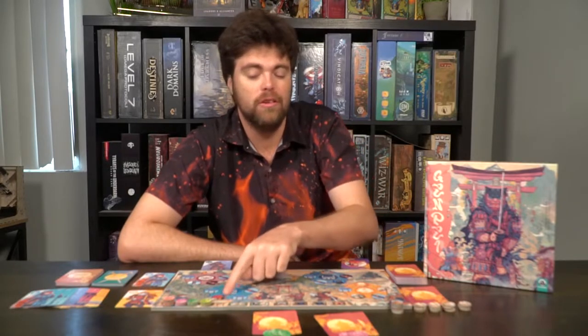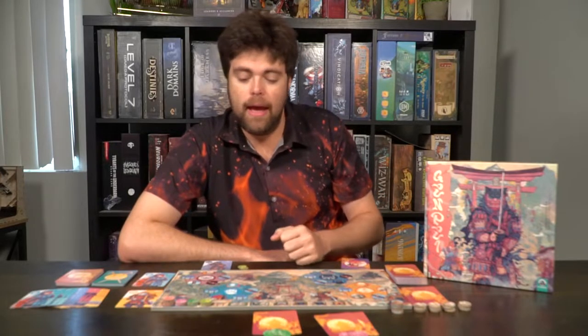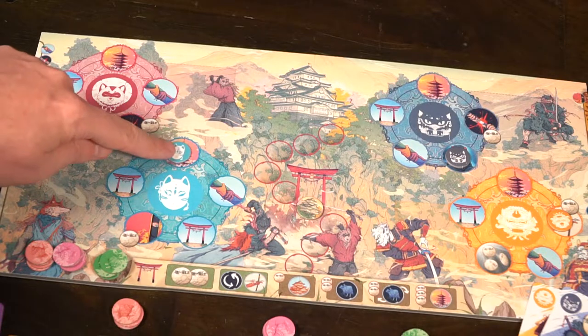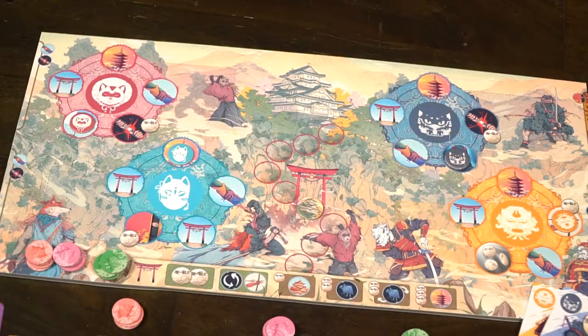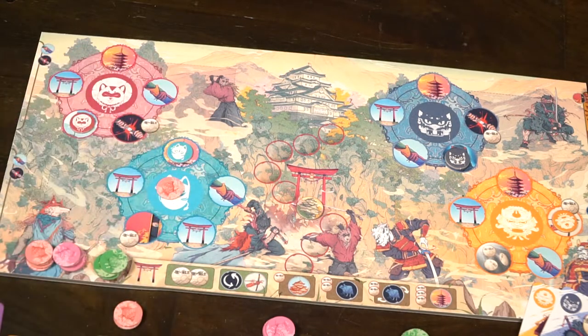When you choose one of these actions, you can do it multiple times until you have no coins left, and the max amount of coins you can have is six. Other actions include the spy action, which allows you to take the top card from the clan deck and put it into your hand. And the final action looks like a flag — it allows you to do any of the actions of the other spaces where the influence markers are currently present.